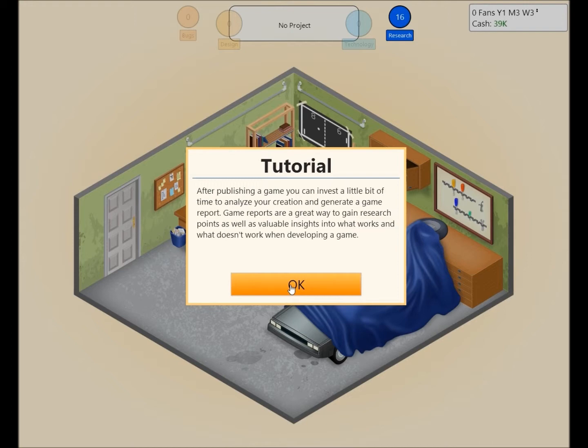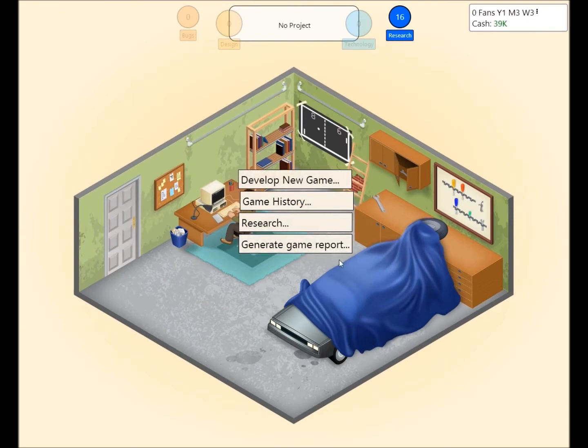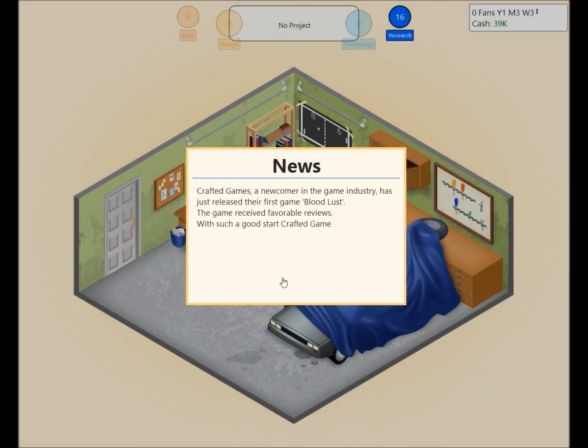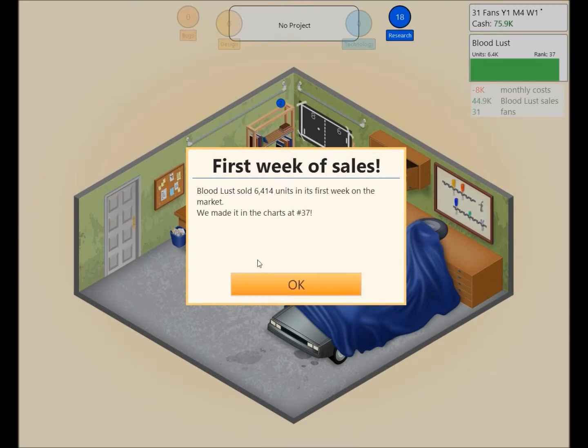After publishing, you can invest a little time to analyze your creation and generate a game report. Game reports are a great way to gain research points as well — I want to do that. Let's do a game report of Bloodlust. News: Crafted Games, a newcomer in the game industry, has just released their first game Bloodlust. The game received favorable reviews. Bloodlust sold 6,414 units in its first week, making it to the charts at number 37.